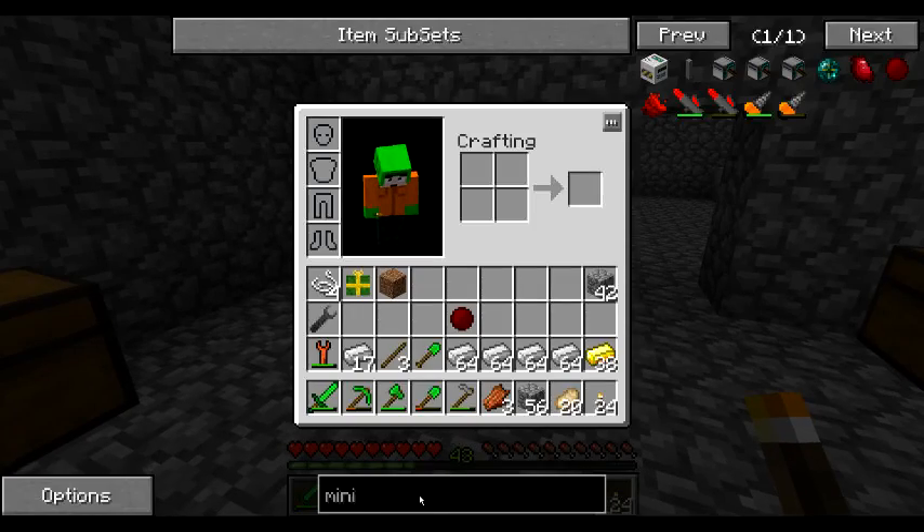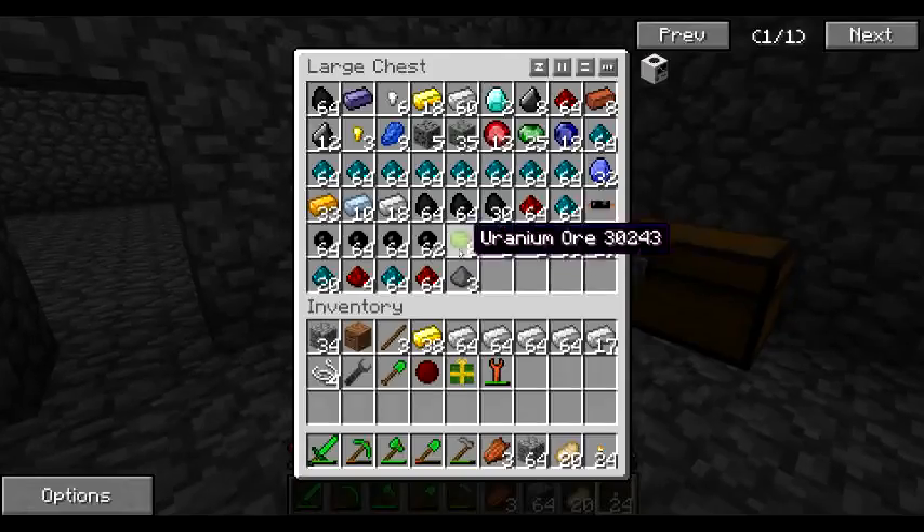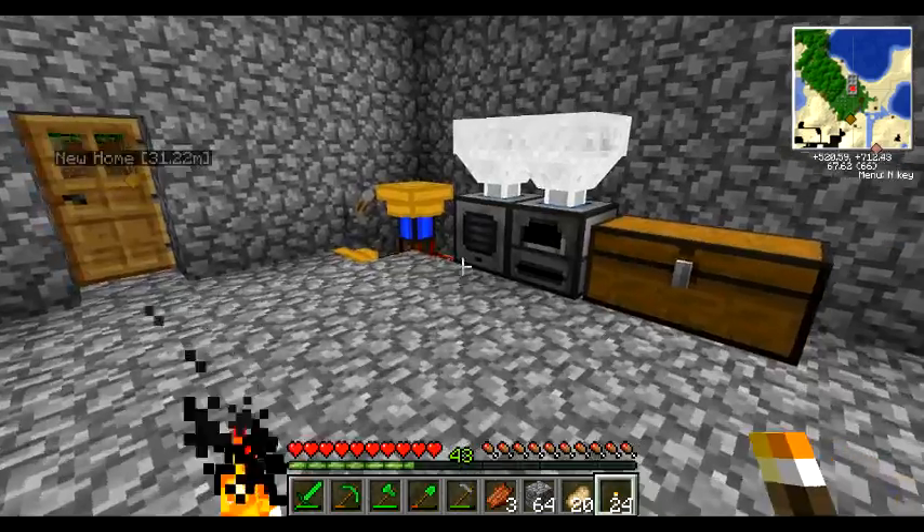Let's see — for a Quarry, I will require 11 Diamonds. And I have 2, so I need 9 more Diamonds.